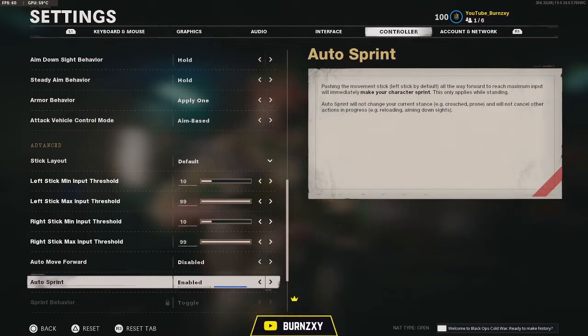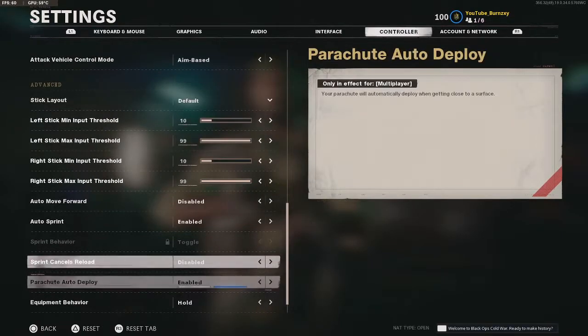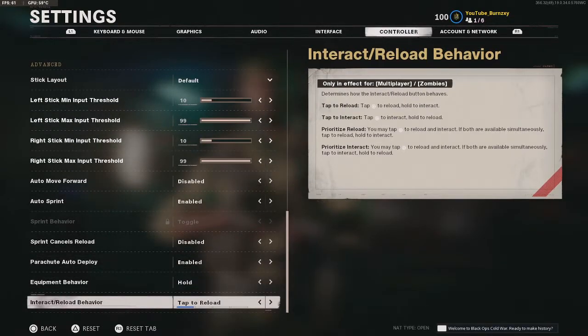Basically you don't have to press your left analog stick in to sprint, you just hit up and it sprints for you. And have tapped reload on. So this is my controller settings on Call of Duty Black Ops Cold War — I'm going to show you a gameplay with the settings in the background, so I hope you enjoy the rest of the video.